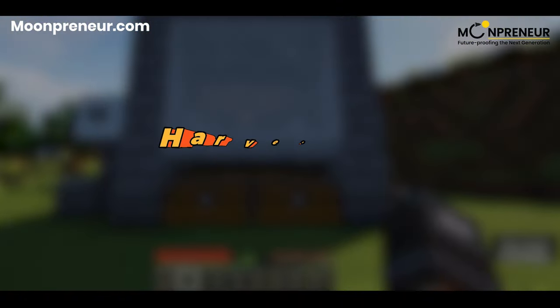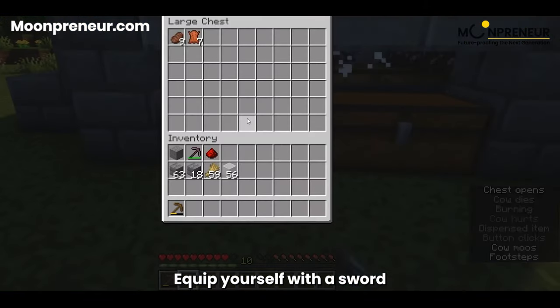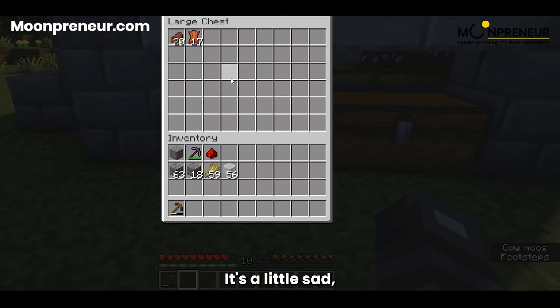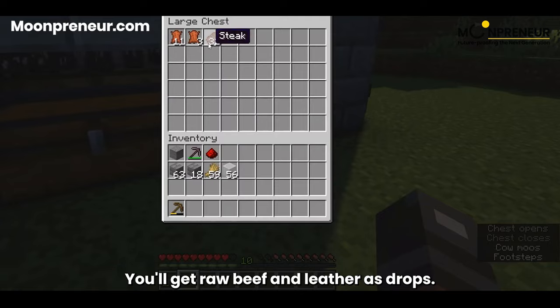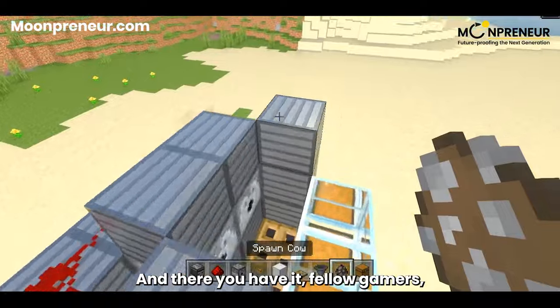Step 6 is harvesting time. Once your herd's grown, it's time to reap the rewards. Equip yourself with a sword or an axe and say goodbye to one of your cows. It's a little sad, I know, but it's for a good cause. You'll get raw beef and leather as drops. Cook the beef up in a furnace for a tasty treat.